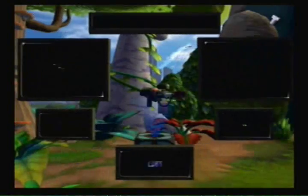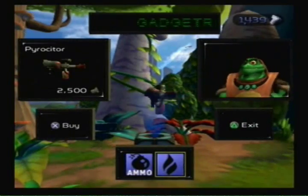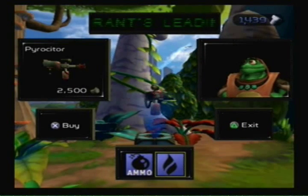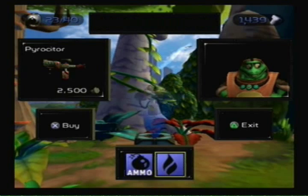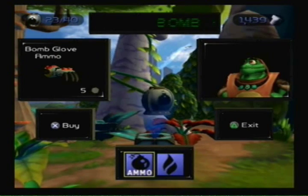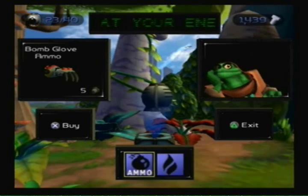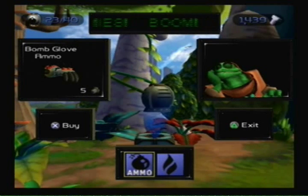Here's your store. We never get to see this guy again — he's pretty funny, he has some funny quips. You can buy ammo. They added a buy-only ammo button for Ratchet 3 that just automatically refills every weapon you have. That's so useful.